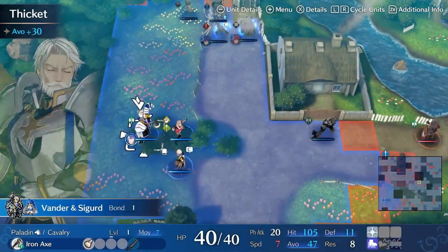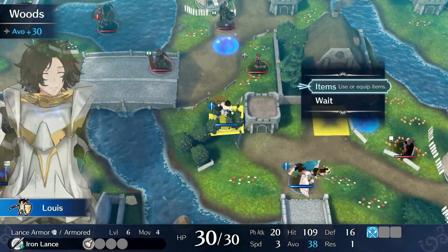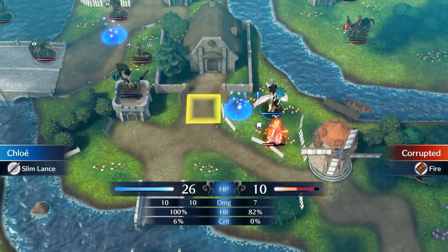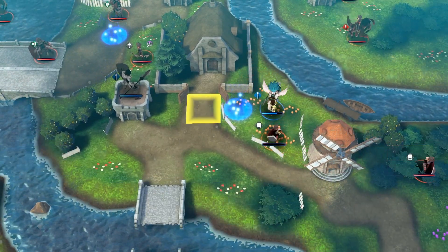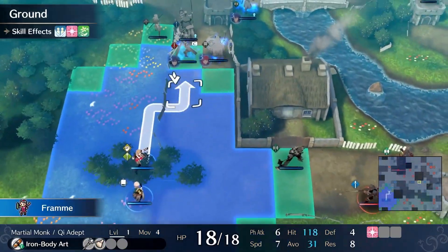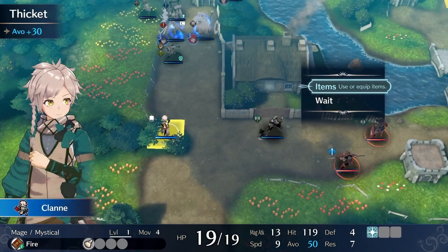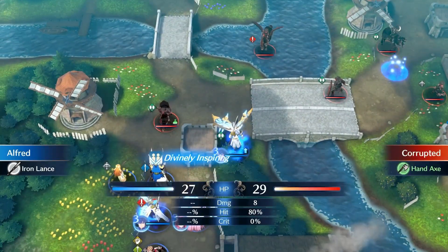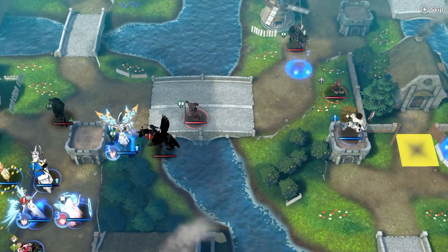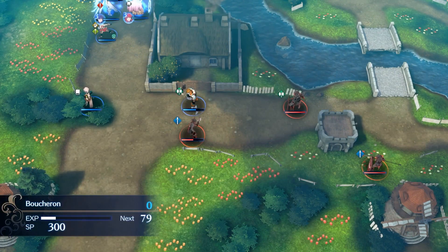I'm going to move pretty much all of my forces towards the north — just enough to clear out the enemies that will be in the way. Boucheron and Klan can stick at the bottom and collect that village with the javelin. Vander gets Sigurd and waits there, so the enemies that attack him will be in a good position to pick off. Alfred is positioned exactly there so that the cav always attacks from there, and I want that Pegasus Knight to be over there.